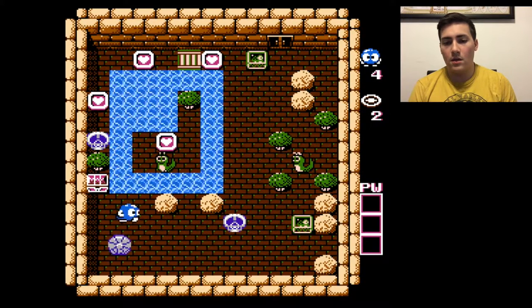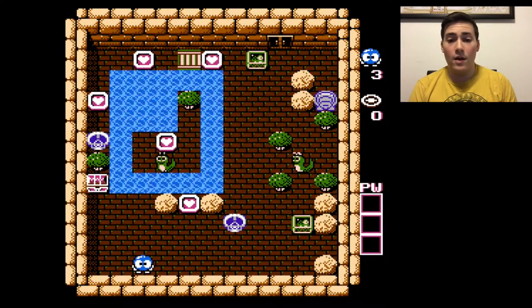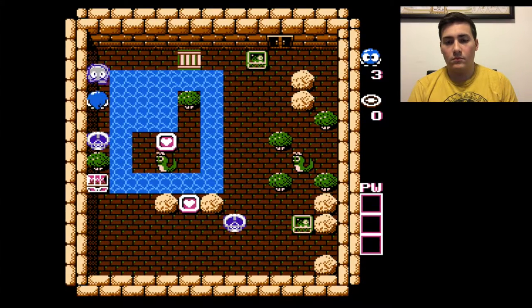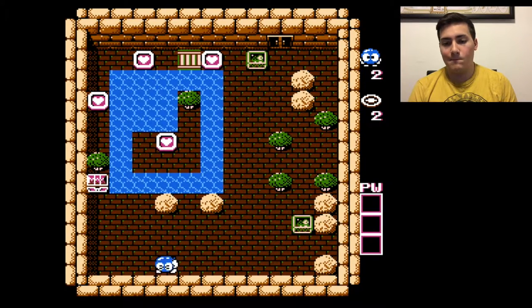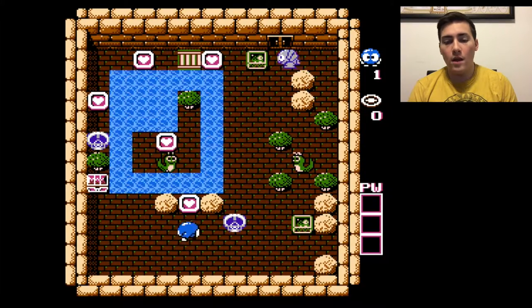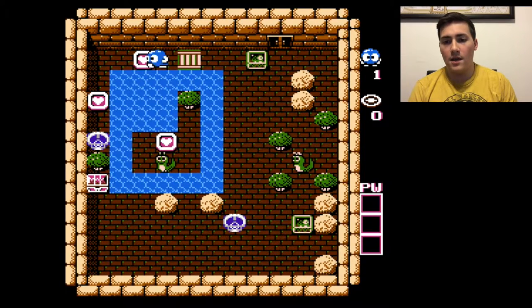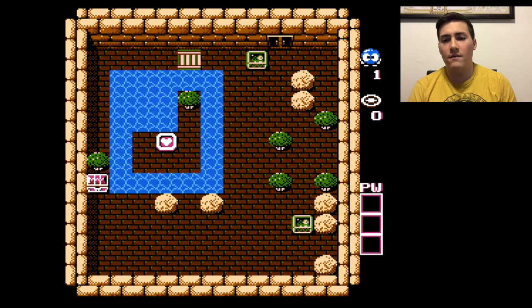Holy crap. This guy's clearly gonna run around and wreak havoc. I don't know how to avoid those things. That should apparently be the last heart that we get. Maybe I can freeze that guy with the ball. Yeah, got rid of him. He respawns!